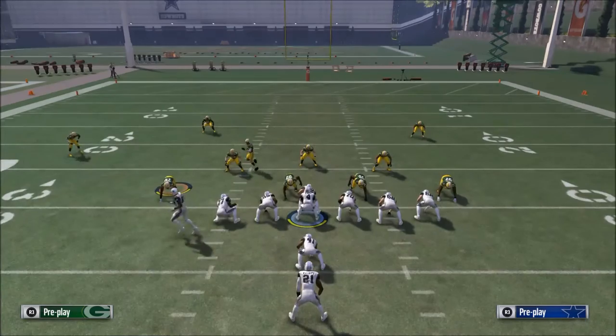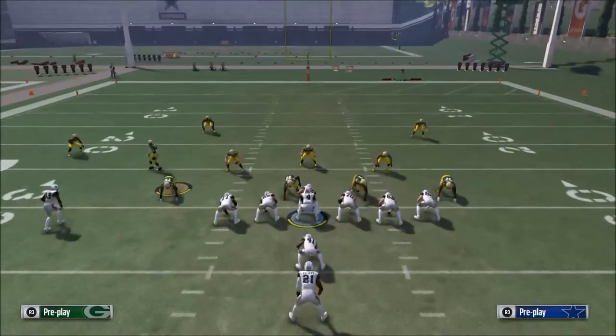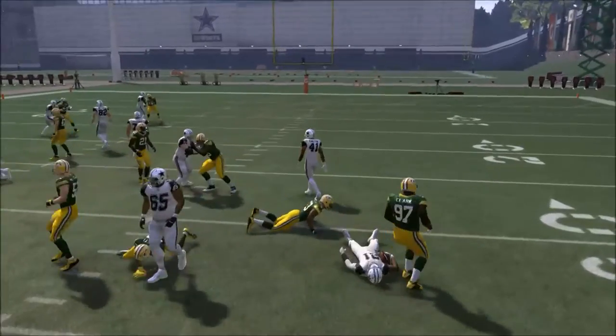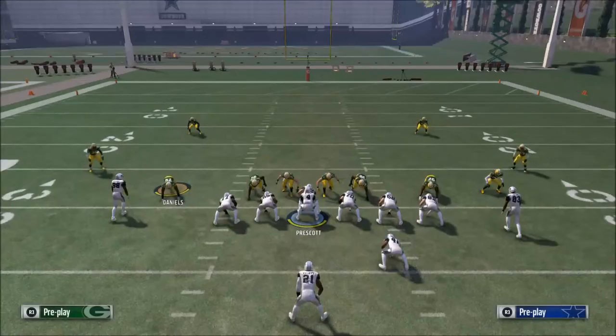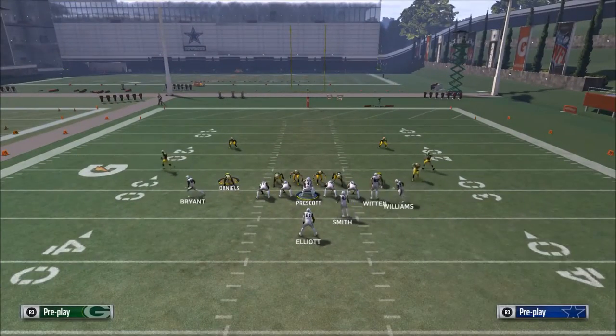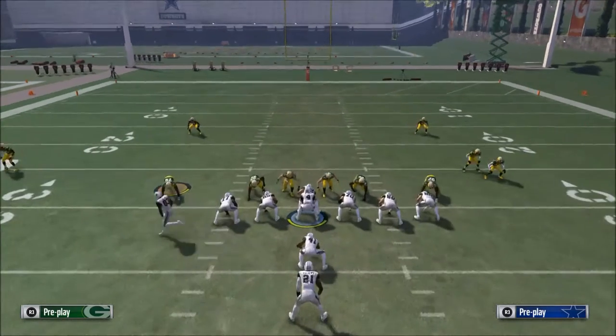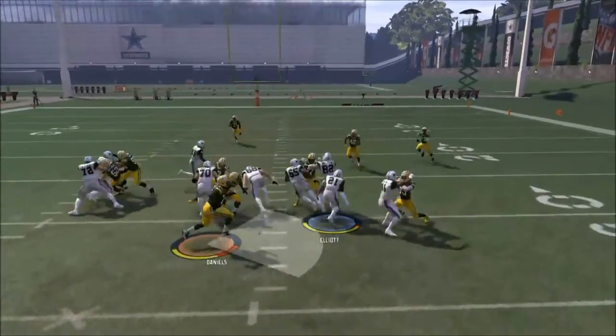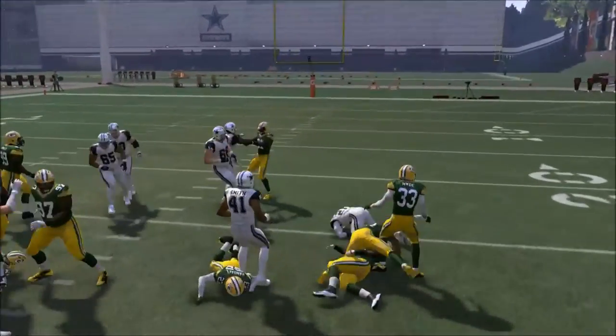The biggest key to the running game is picking the right running play for the right situation. But if I had to gamble and only had one running play to go with, I would call the halfback power O. Pound for pound, it's the best run because you can run it inside or outside — it all depends on the blocking scheme.